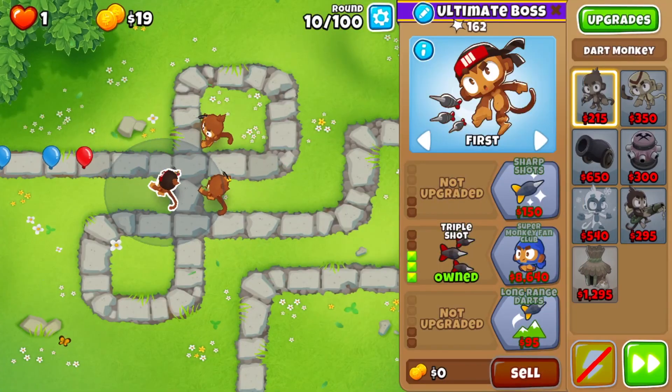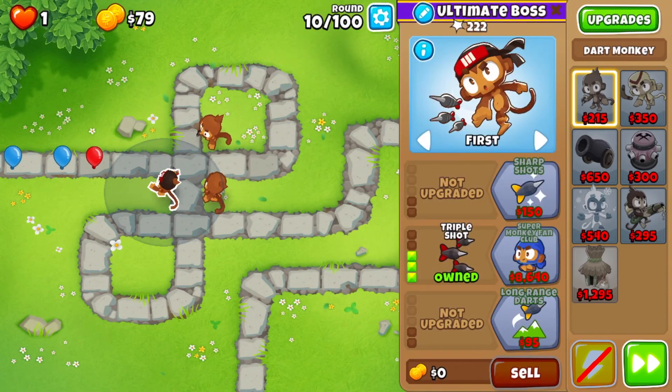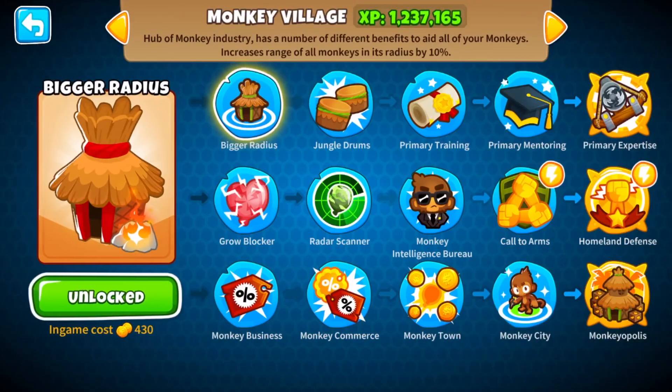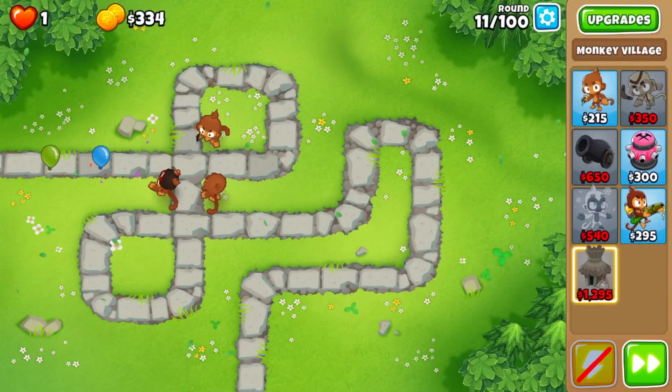Okay, with Triple Shot — it's really good, to be honest. Triple Shots are insanely powerful. They don't get used all that much, or at least I don't use them all that much, but they are really powerful Dart Monkeys. I have a feeling we're going to need Super Monkey Fan Club for round 40, but not necessarily. I think I'm going to go for a Discount Village.